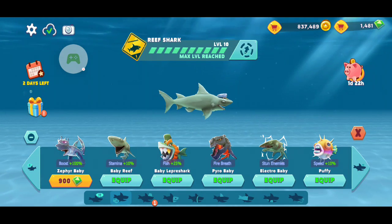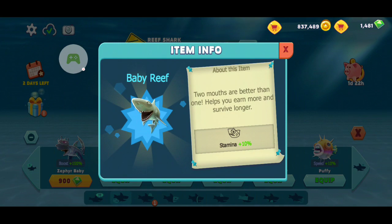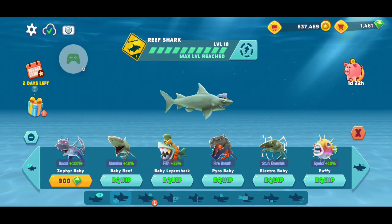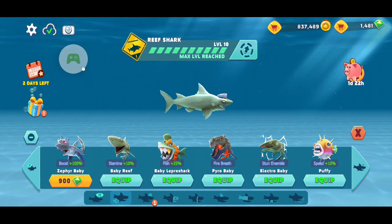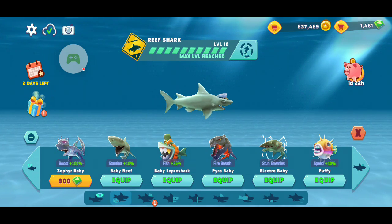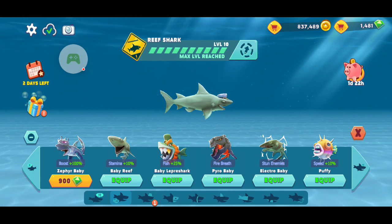It depends what shark you have — it'll give you a baby with varying costs. Like, the reef shark will cost coins. I don't remember if the Mako costs coins — I believe he used to cost gems. But I know the Hammerhead and up cost gems.